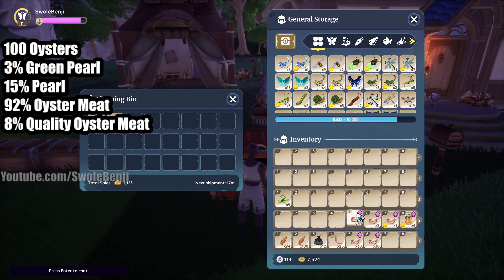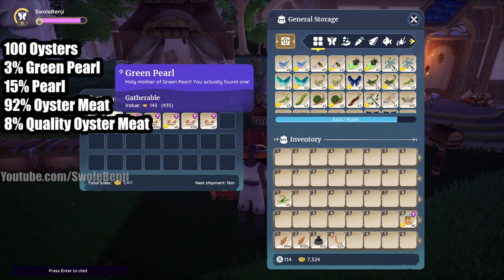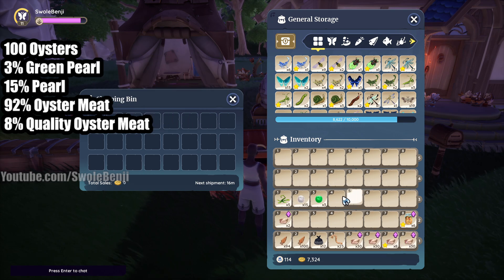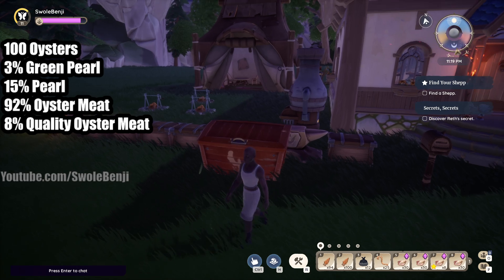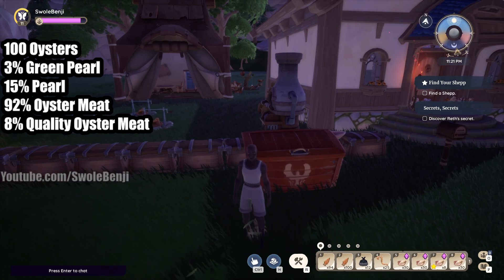How much money was this? If we sell everything here — which you shouldn't do — it's only 2417. Green pearls are worth 145 each, regular pearls worth 70, and I'm keeping those because they're way too rare. The meat is getting cooked, turned into worm bait and other fun stuff. So straight-up oysters — not the best farm.